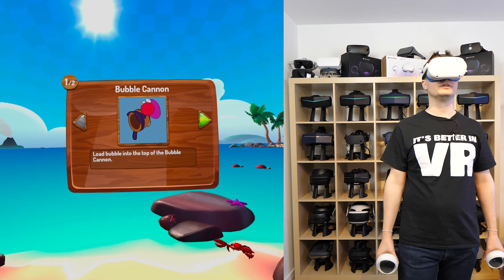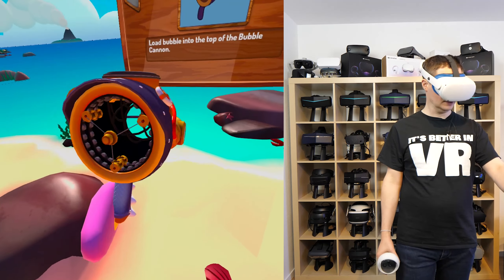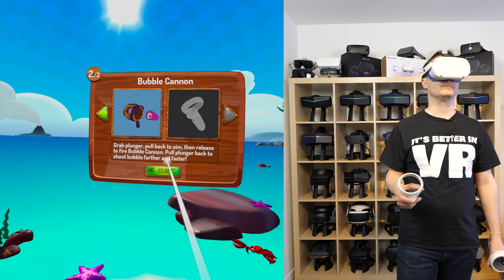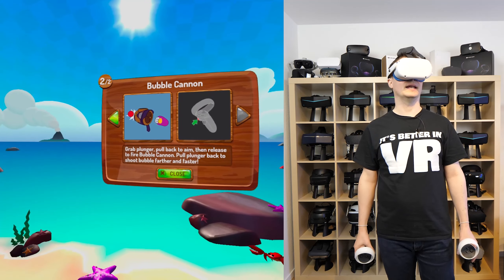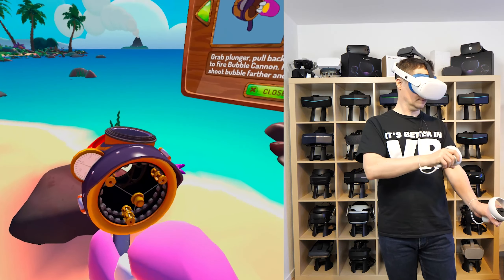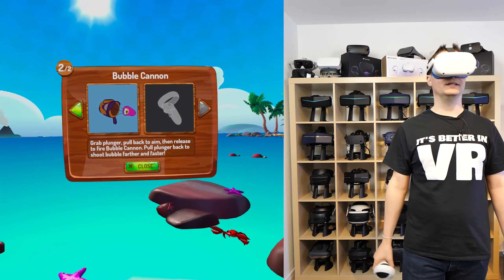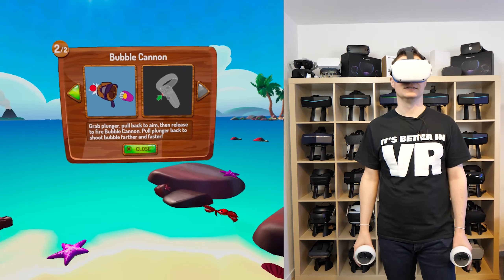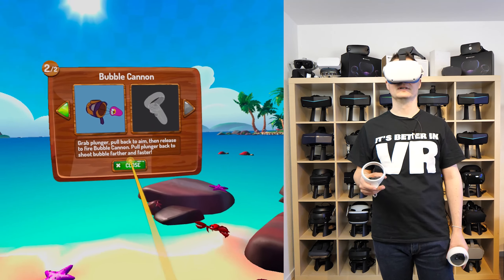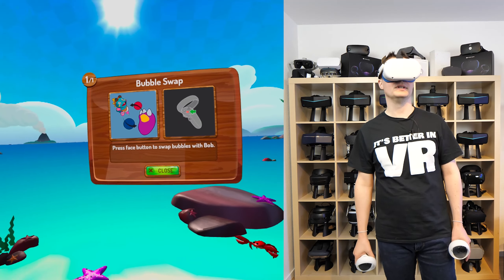Load a bubble into the top of the bubble cannon. Grab the plunger — pull back to aim, then release to fire the bubble cannon. Pull the plunger back further to shoot the bubble farther and faster. It's like a bow and arrow.